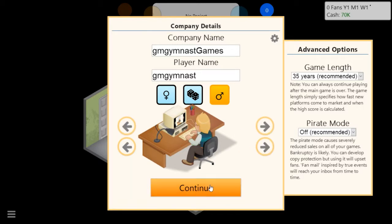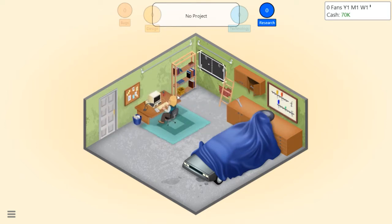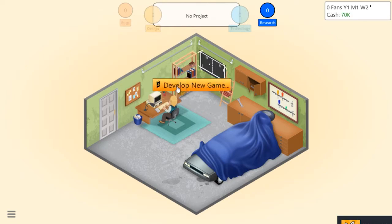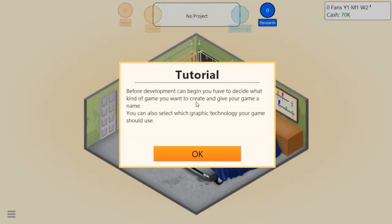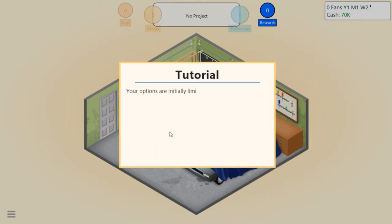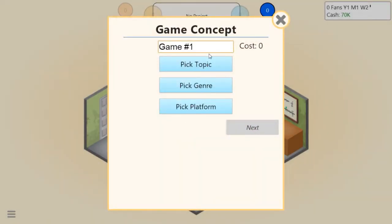Okay, blue shirt - continue. Achievement unlocked: Supporter. So we start off by making a game. Let's develop a new game. Before development can begin you have to decide what kind of game you want to create and give your game a name. You can also select the graphic technology. Options are initially limited but once you have experience you'll unlock new options. Game number one - what should we call this?